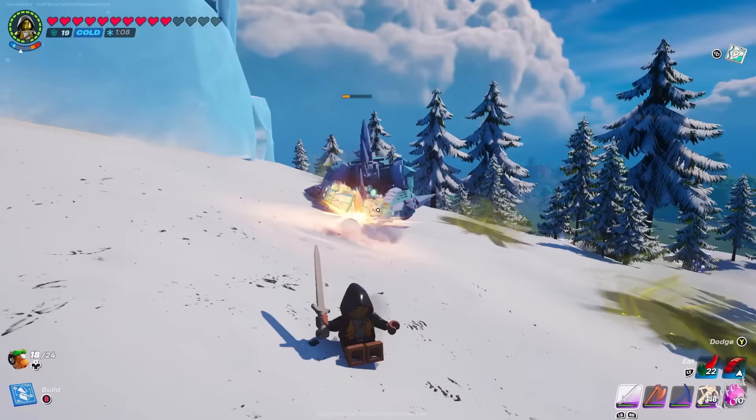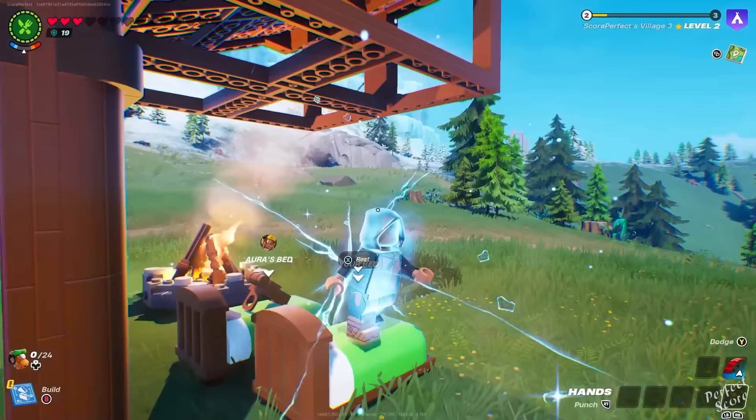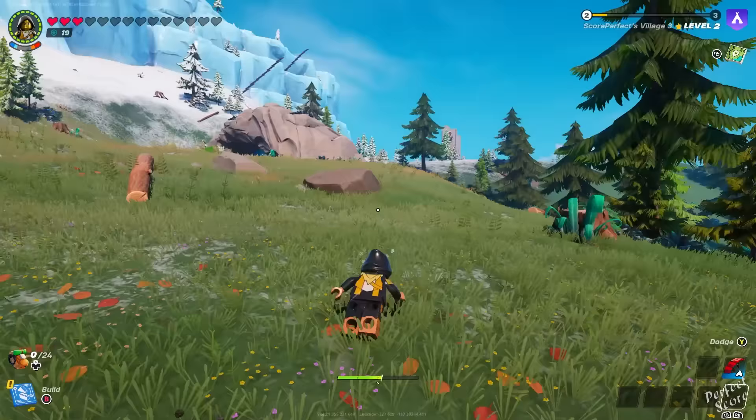You can use bats to create a respawn point anywhere on the map. This is especially useful if you're going to fight a brute or explore a cave — basically anything that puts you at risk of dying. Just use a bat beforehand so that if you die, you can respawn close to your backpack and pick it up again.